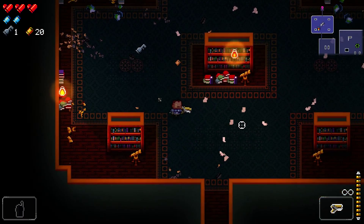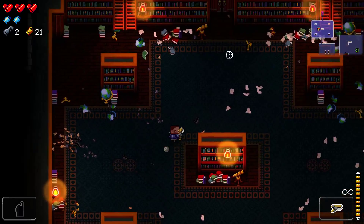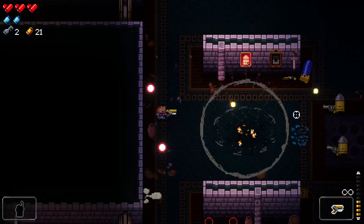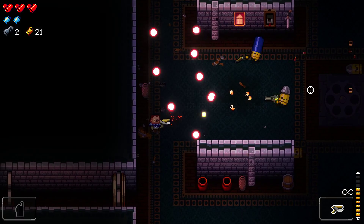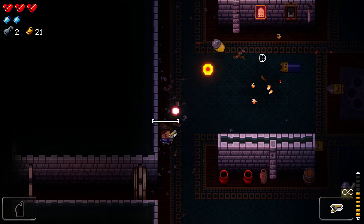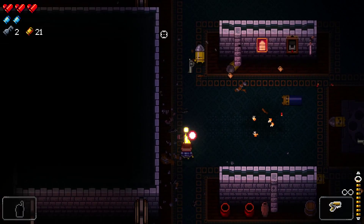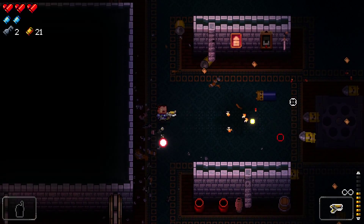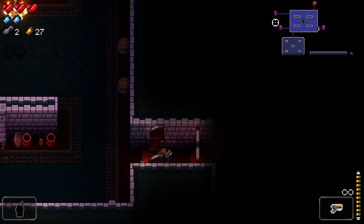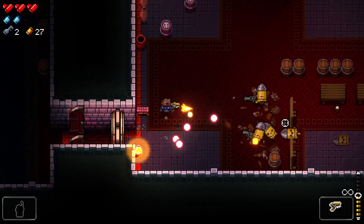The floors also have a shop, item rooms where you can get chests that you need keys to open, and NPCs in the game that you unlock through cell doors. This gives you access to new shops and mini-game type things. The first NPC you unlock lets you use credits — which you earn by killing bosses — to unlock more guns. Your keys open chests, your active item slot is there, and your currency is for the shops on each floor.